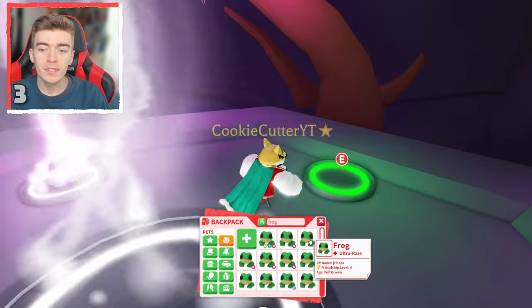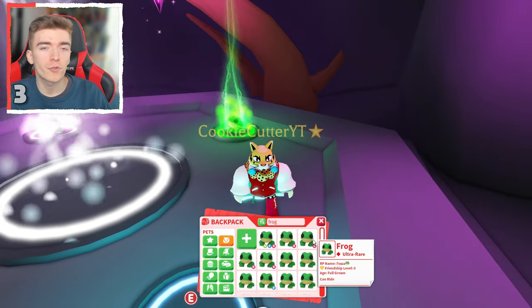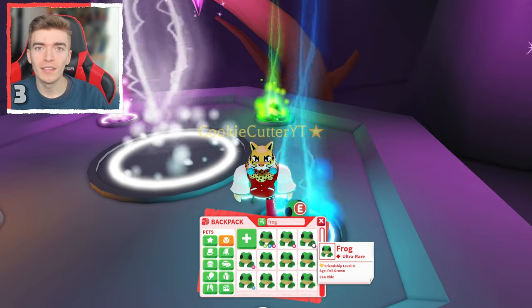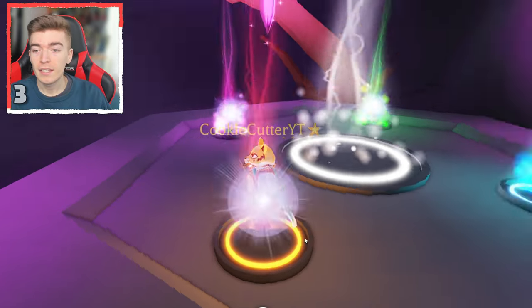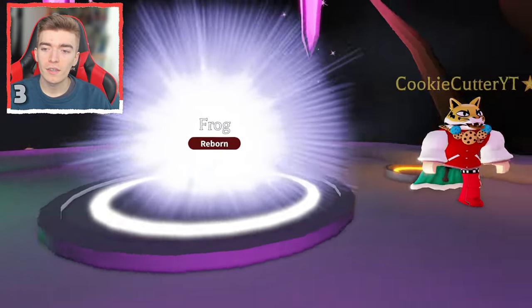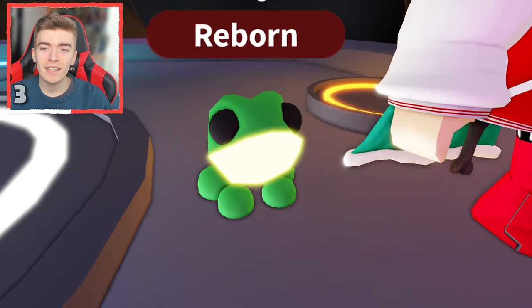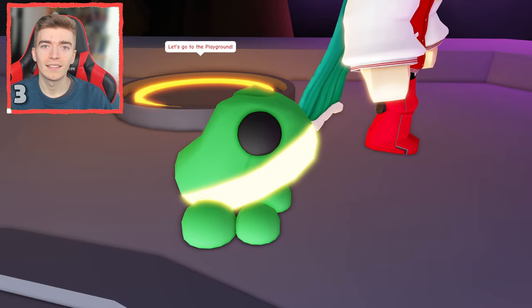Let's go and start equipping these frogs and find out what a neon frog looks like. It seems two of them are going to have a ride potion on, which doesn't mean we get double ride potions unfortunately. The neon frog is a pretty old pet, pretty valuable now I guess. It looks like this — that's kind of cool. I like this dude. A lot of glow going on down there.